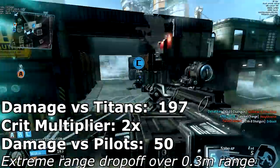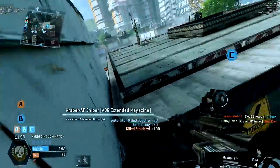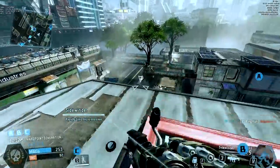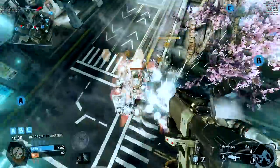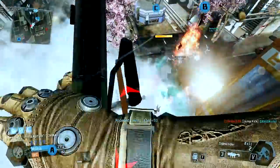You're also going to be dealing 50 damage vs enemy pilots on direct hits, however there is an extremely fast damage drop off over the course of 0.3m starting at 0.02m, so you're going to need to get direct hits or be shooting very close to an enemy in order to deal any actual damage to enemy pilots.